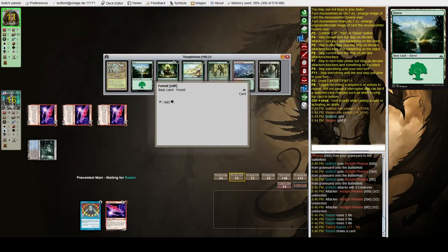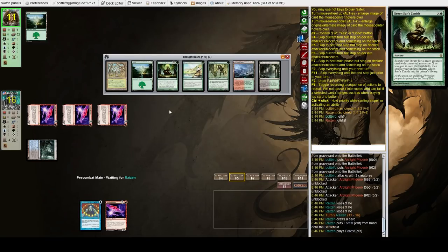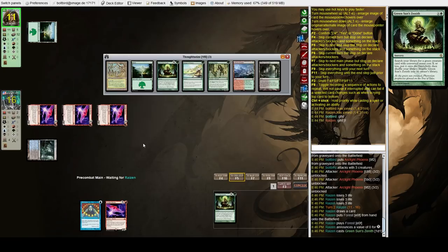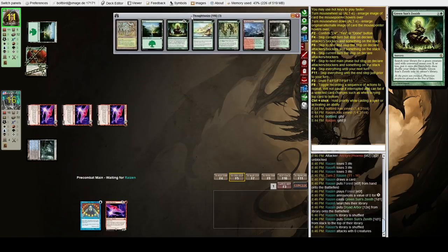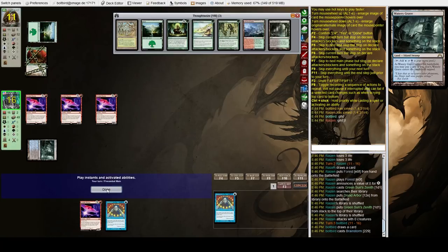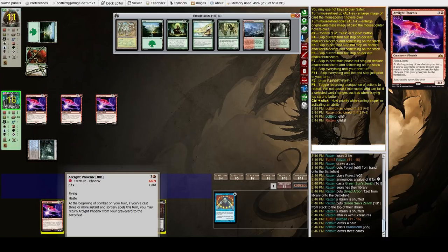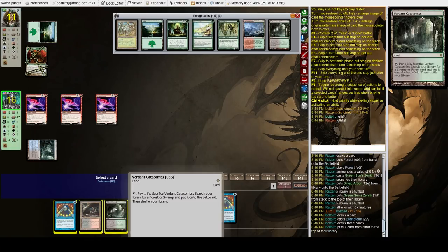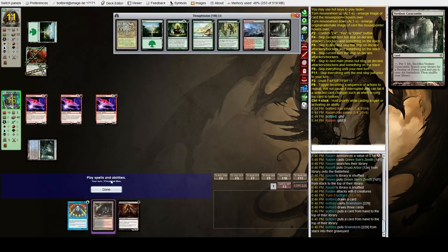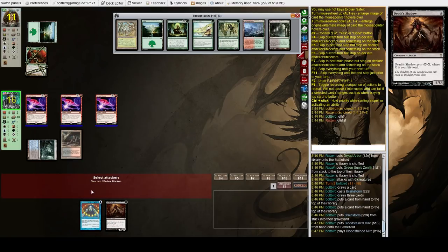We don't kill them next turn because they have the Forest so they don't have to use their fetch lands. They're going to Green Sun's Zenith for Dryad Arbor but don't really have anything to go with. Let's Brainstorm, pitch back Phoenix and a land, and hold up Brainstorm while swinging for nine again.